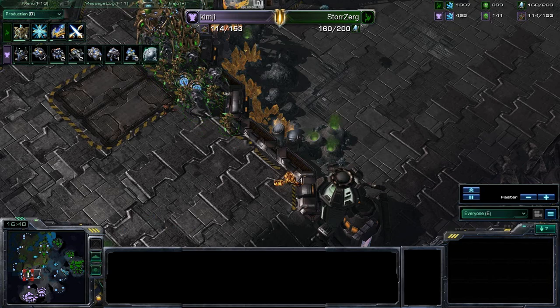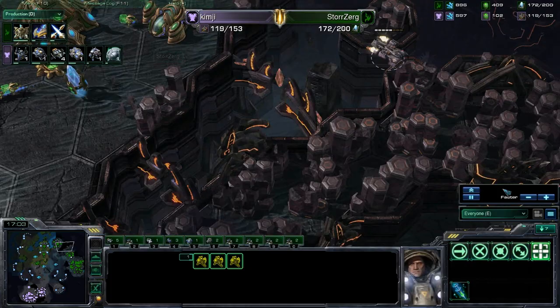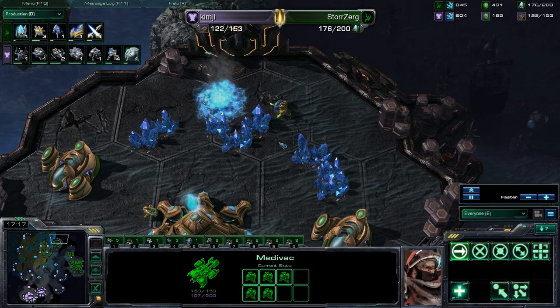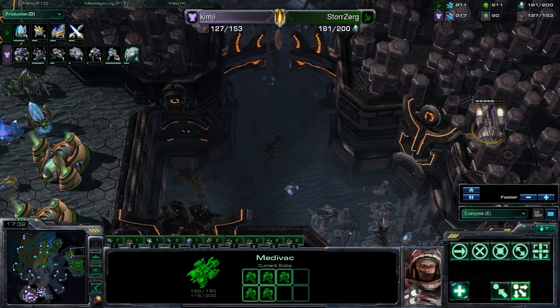These units doing a great job being mobile, going around, making sure that Kim-G's not expanding. But a great drop timing here — he saw the army on the other side of the map, only dropping three marines. The entire army is coming back though. Sending the rest into the natural maybe? This entire army is coming back — he doesn't have much time here. Zealots coming in now — gets the pylon, but Storzerg's still at over 200 supply, so this medivac's not really going to do much else. Didn't do enough damage there.